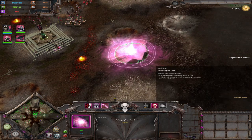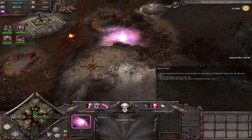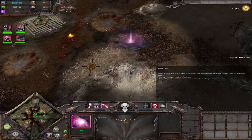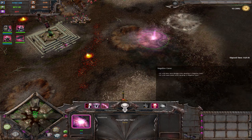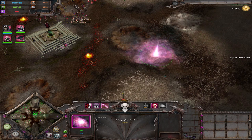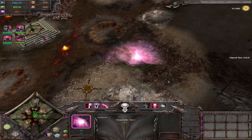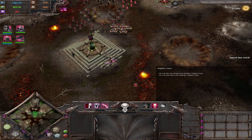You can cast Soulstorm on the ground and actually move it — so if the enemy retreats, move it after them. It costs a lot of Soul Essence but deals very good damage, especially against factions with lots of low-HP units like Imperial Guard, Steel Legion, and other guard factions.